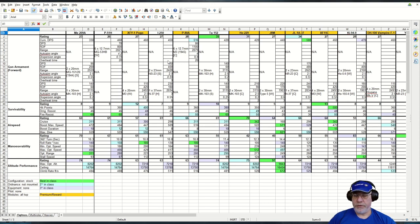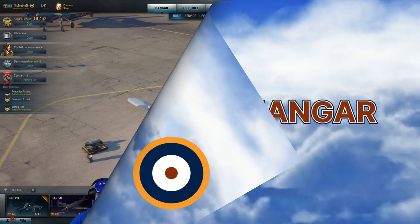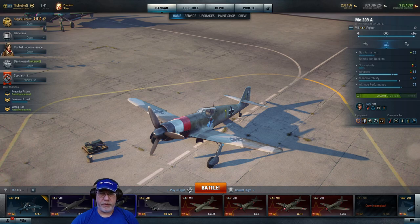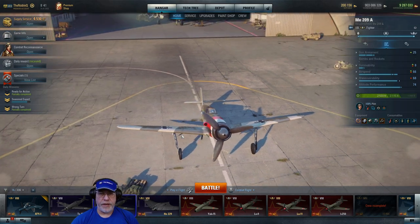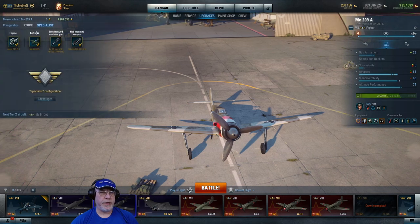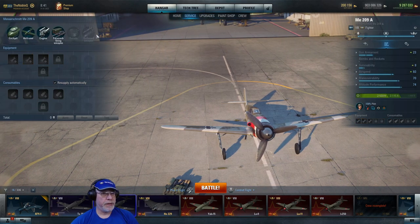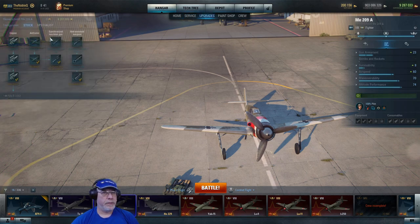Here we are back on the tarmac looking at the ME-209A. This aircraft is specialized, meaning all slots for equipment and consumables are available. Popping it into stock configuration quickly so you can see what you'll be missing initially — that's one engine equipment slot, the forward firing weapon slot, plus one consumable slot on the engine.